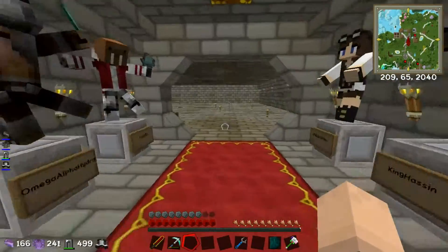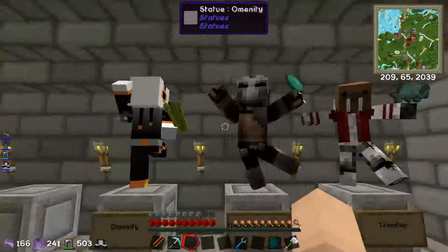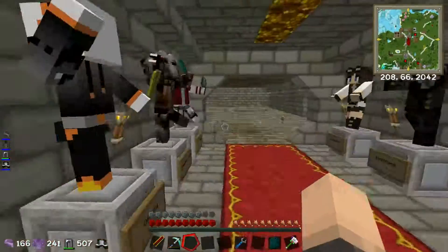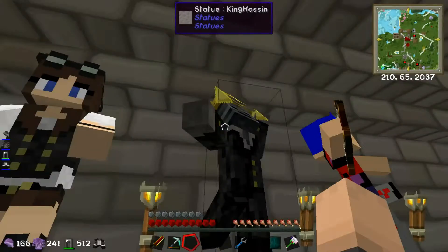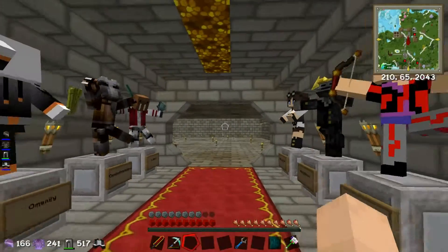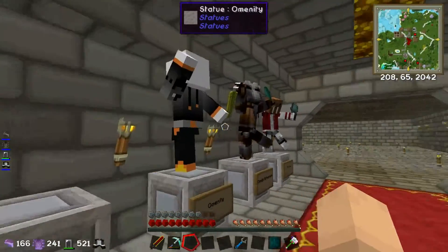Make sure to leave your Minecraft name in the comments below, and also what item you want to hold. If you don't suggest an item and I know what your personality is, I will add an item. Like Hassan — I know him in real life, I gave him a nice golden crown as he's king. But please make sure to leave what item you want so I can add it to your statue.